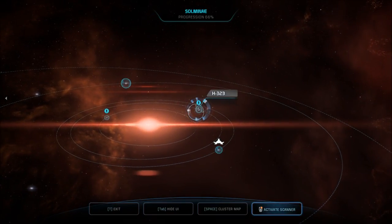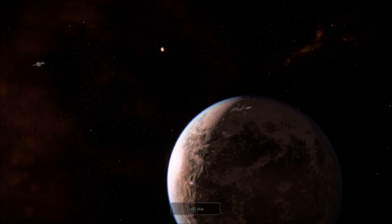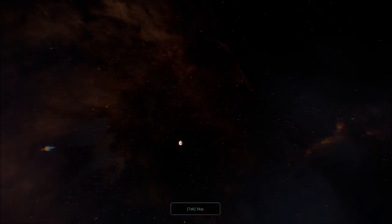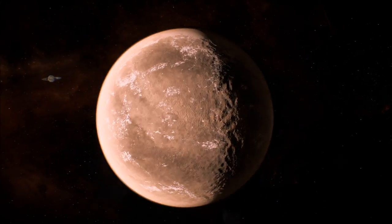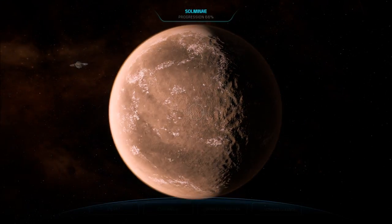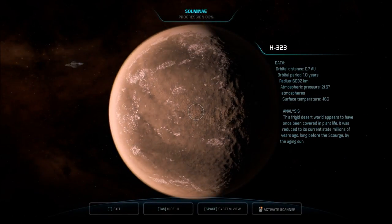Next is H323 — that's the one that the other planet mentioned; there might be a moon of it or something. This frigid desert world appears to have once been covered in plant life. It was reduced to its current state millions of years ago, long before the Scourge, by the aging sun.